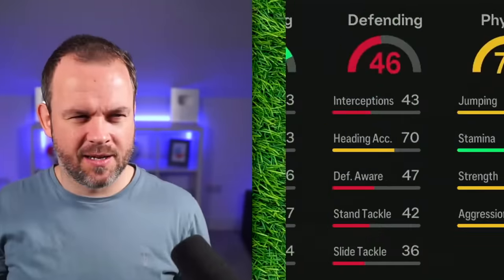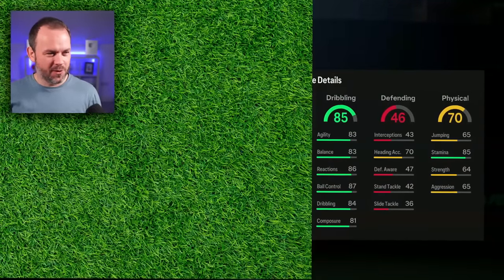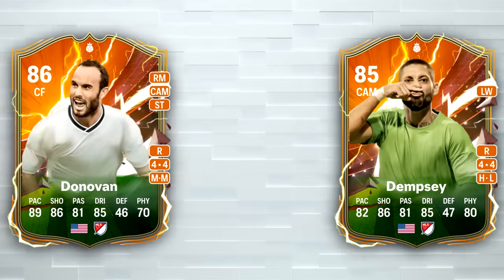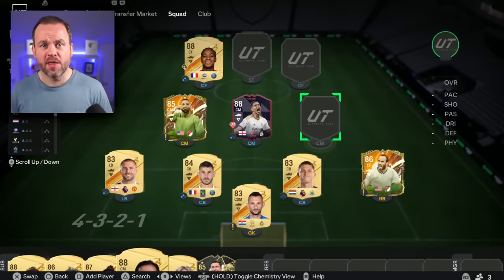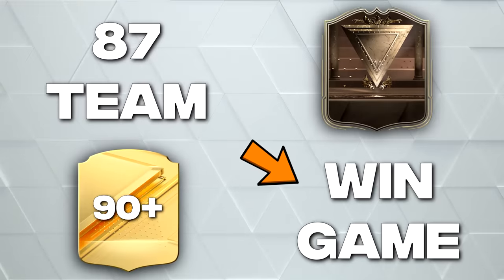The 87 rating is looking very unlikely at the minute. We've still got some big packs and we're trying to complete the objectives, which are completely empty. Let's finish the defence. The only way we get away with a right back is if we get the foundations pack. If the defending is low, we've got a striker — we've got a striker! Who is going to be playing right back? 81 passing, very high shooting, pretty pacey — it's Donovan! We've got the MLS duo. At least we're going to find out how he plays at right back.